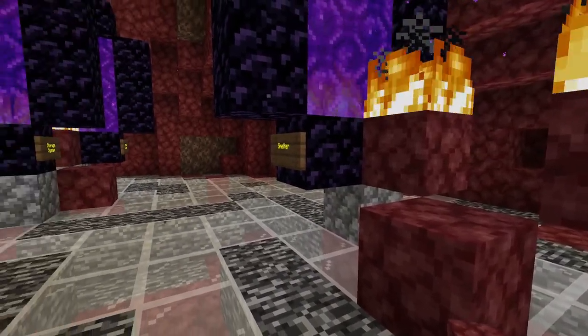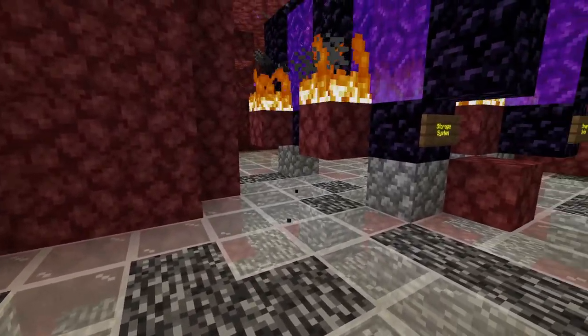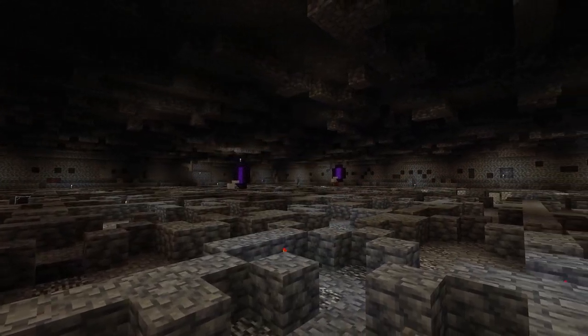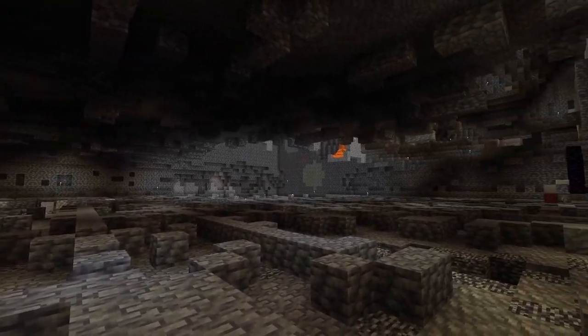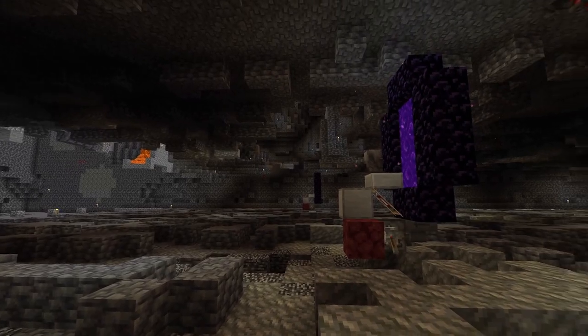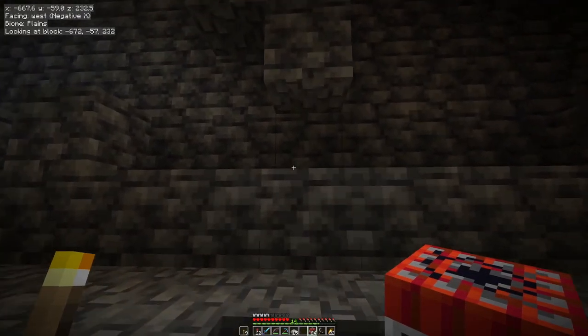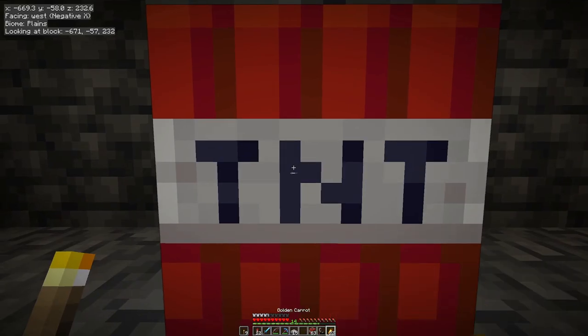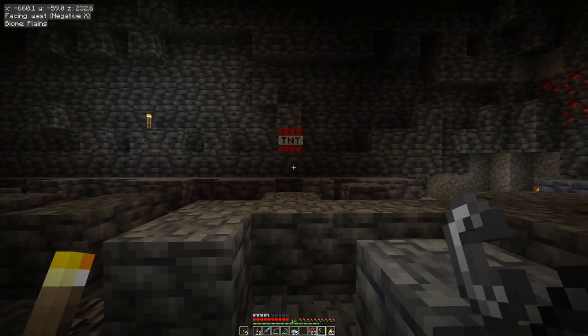On the nether side, the portals are really close together, while on the overworld we really need the space that we have dug out here. And the last two portals are not even in that space — we need to blast our way through for them.